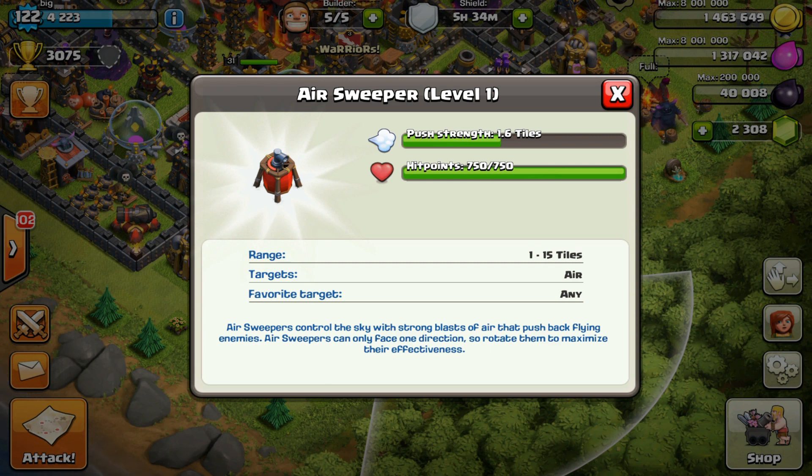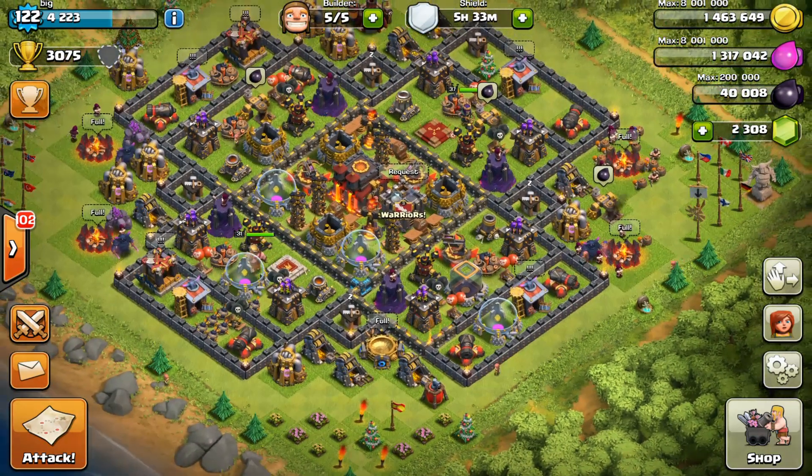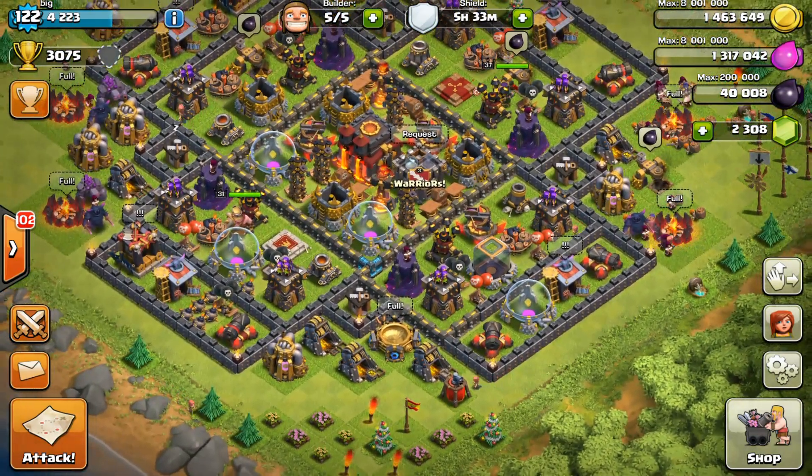Currently the push strength is 1.6 tiles and hit points are 750 — not too many hit points, but the range is 15 tiles, which is pretty good. Targets air, and its favorite target is air units. Air Sweepers control the sky with strong blasts of air that push back flying enemies. Air Sweepers can only face one direction, so rotate them to maximize their effectiveness. I'm thinking I'm going to have to do some redesigning on my base in order to place it somewhere, but I will find a spot for it.